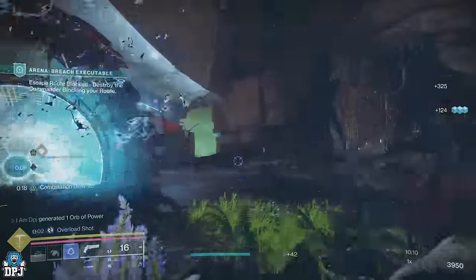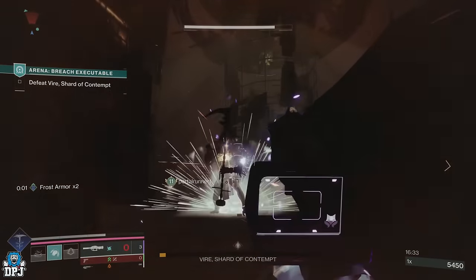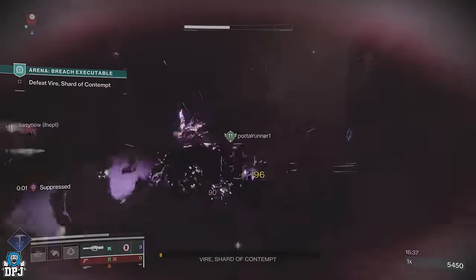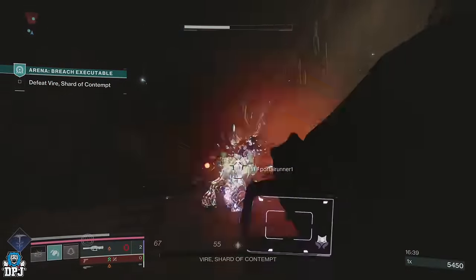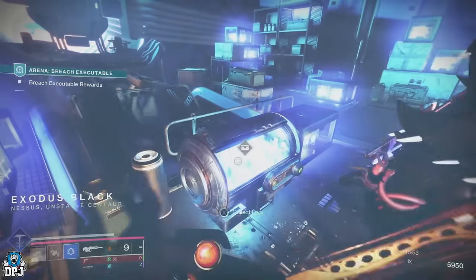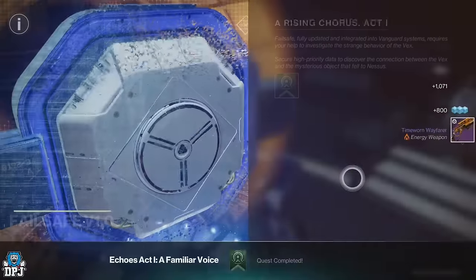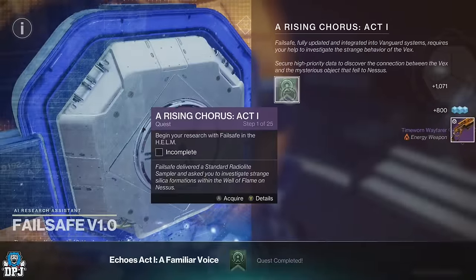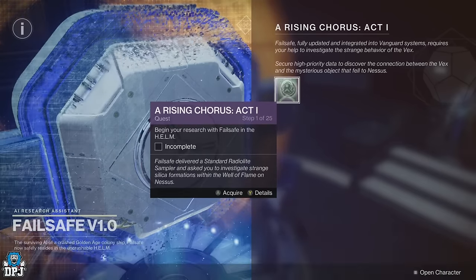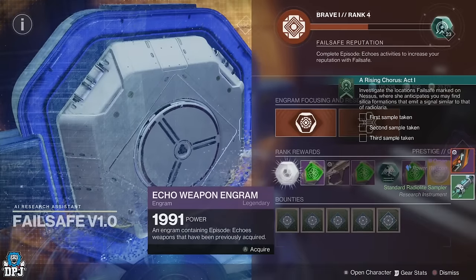Rinse and repeat until that bar is again full. After this you progress to the boss, who is a Tormentor. In this room you can collect and deposit data, which gives you Failsafe XP. Upon taking out that Tormentor you are teleported to your loot — collect away and head back to Failsafe at the Helm. Here Failsafe will give you a quest called Rising Chorus Act One. Once you've collected the standard radio light sampler you have to collect three samples.